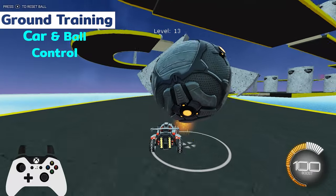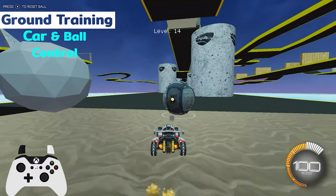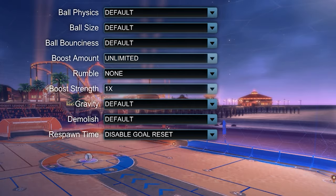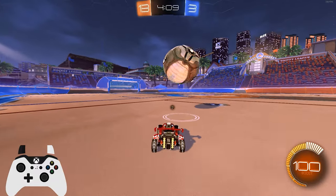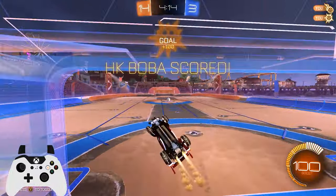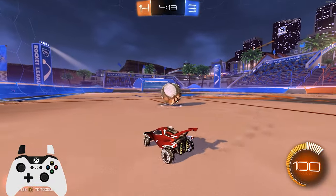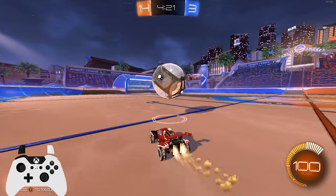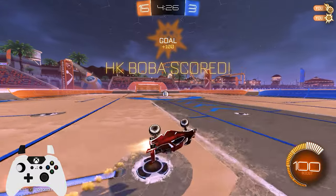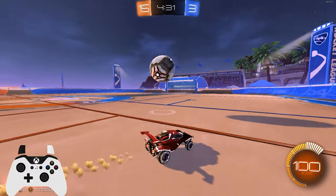Then we're going to move on to dribbling, which takes both car and ball control on the ground. I personally really like the Dribble Challenge 2 workshop map, but if you're on console, I also like practicing in a private match with goal reset off and unlimited boost. I found this preferable to free play since it's a great way to work on dribbles — the auto respawn on the ball is slightly faster and more efficient than free play where you have to reset and drive back to the middle every time. My dribble tutorial should have everything you need to figure out what you should be practicing for your ground game.